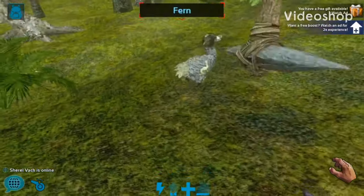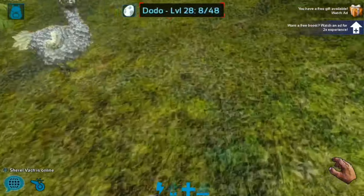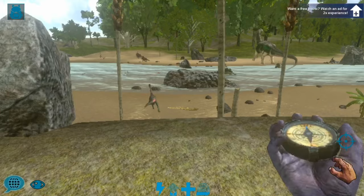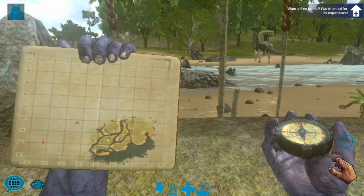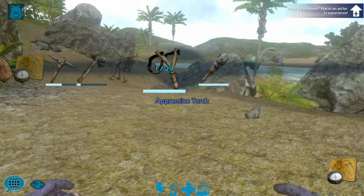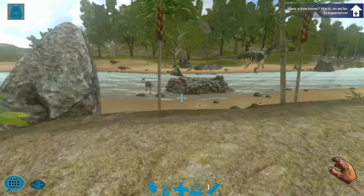Raptors need raw meat to tame, so you can get that by killing low-level animals like dodos and harvesting their meat. Now that we're by a river, I'll show you where I am on the map. What we want to do is get out our bola and make sure we have our primitive slingshot also.